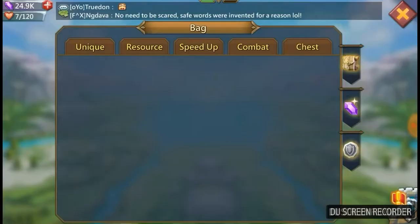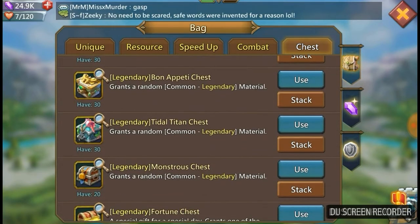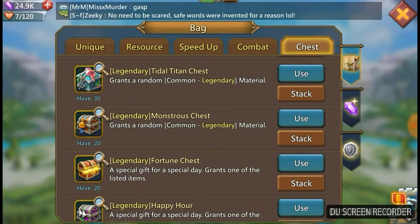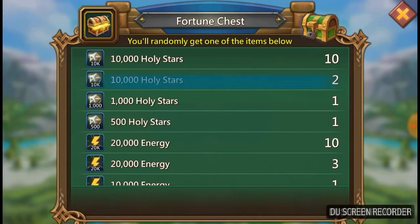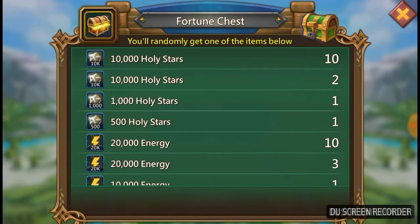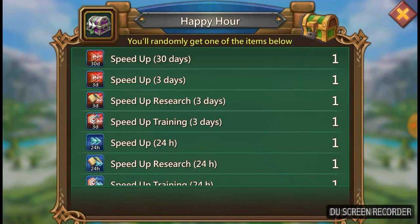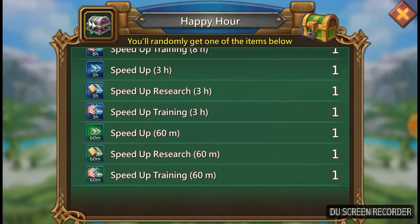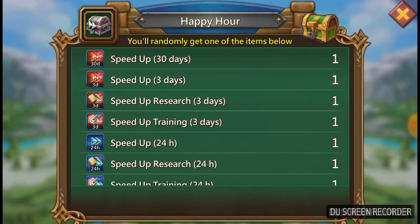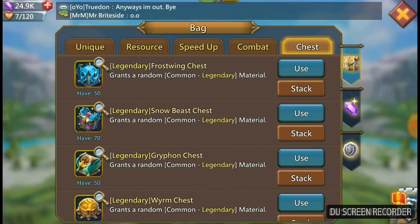Let me pop over to my bag and we'll open some chests today. I've got quite a few to open including some special ones — the monstrous chest, which comes with all of your ultra rares, so that should be pretty good. The next one is the fortune chest which has speed ups, some energy, and some holy stars — that one drops a hundred thousand. We've also got some happy hour chests which drop loads of good speed ups, and the rest is lots of other materials that I need desperately.